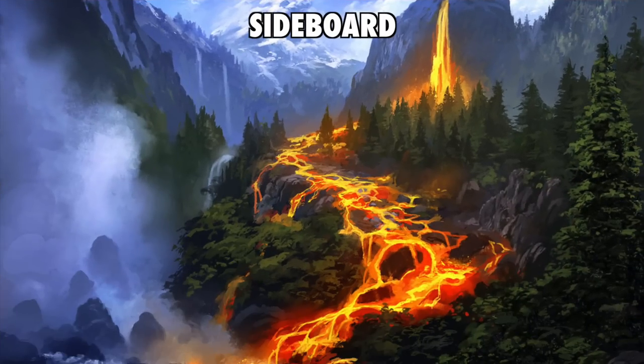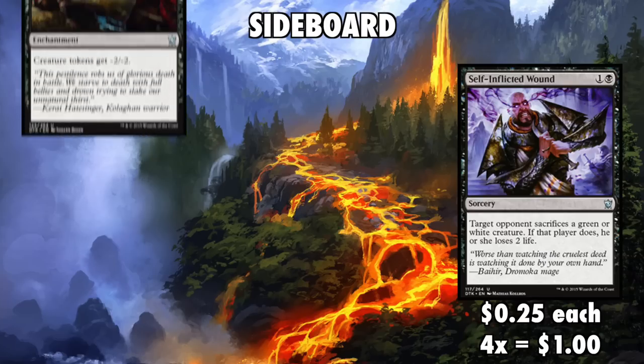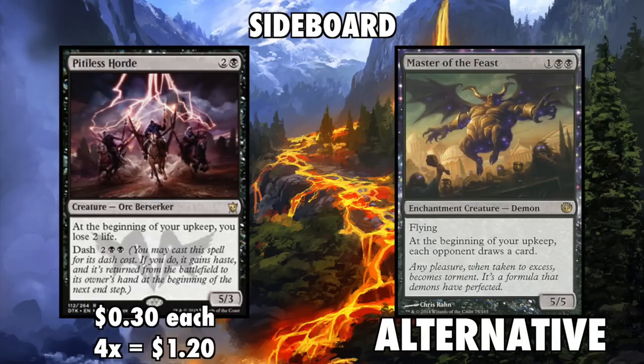For the sideboard, Self-Inflicted Wound is great against white or green creature decks, which are something you're probably going to be seeing a lot of — it's just such great color hate. If tokens are populating out of control at your meta, a little Plague will thin out their numbers. Duress is the budget alternative to Thoughtseize; this will let you get rid of control spells and planeswalkers alike — it's a must-have for the sideboard. Finally, an all-purpose heavy hitter in the form of four Master of the Feast or perhaps four Pitiless Horde finishes out the list.